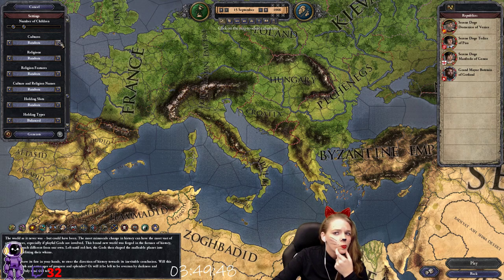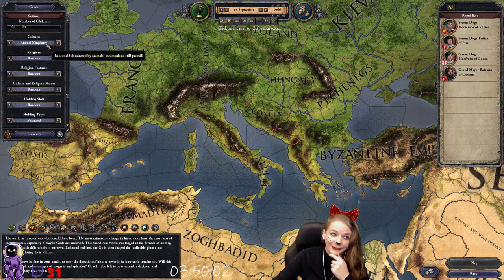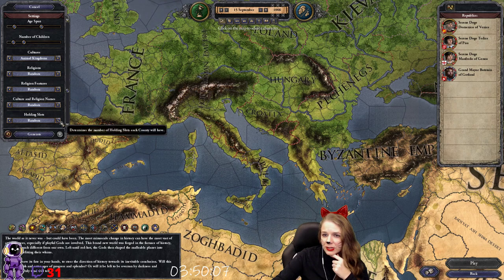Except for cultures. If you keep clicking over — three, four, five, six, seven, eight, nine — nine clicks got us animal kingdoms! 'In a world dominated by animals, can mankind still prevail?'